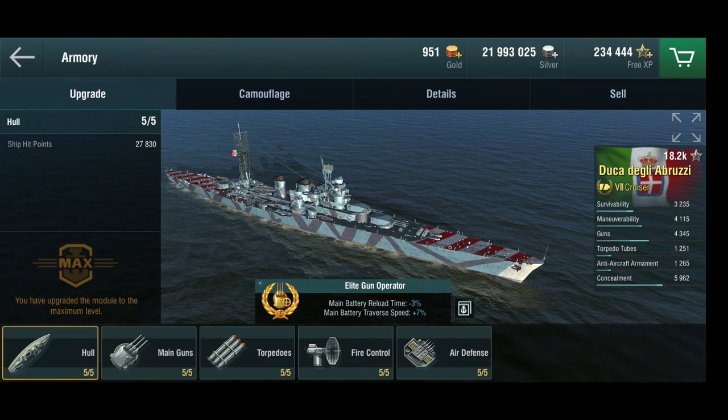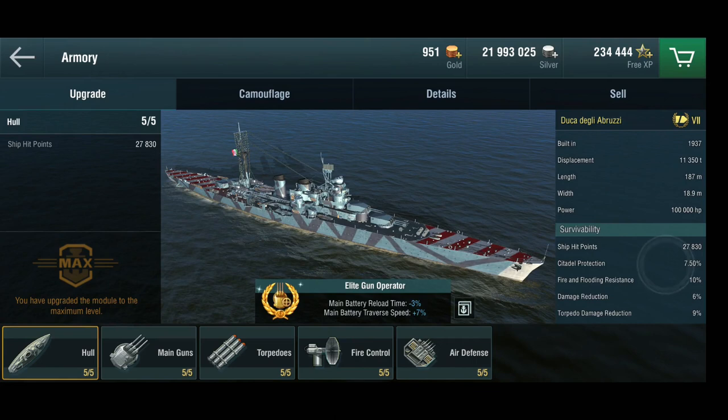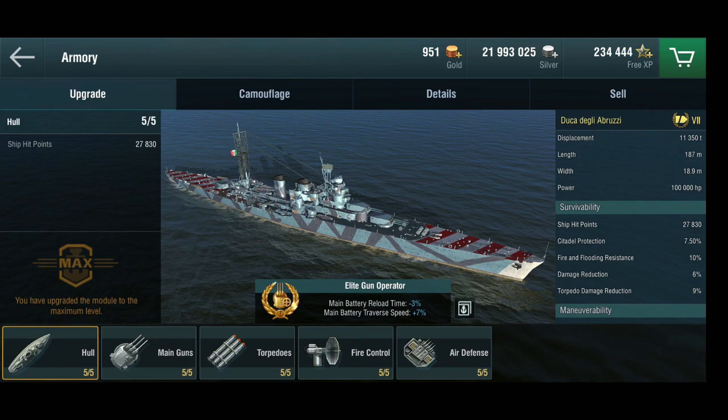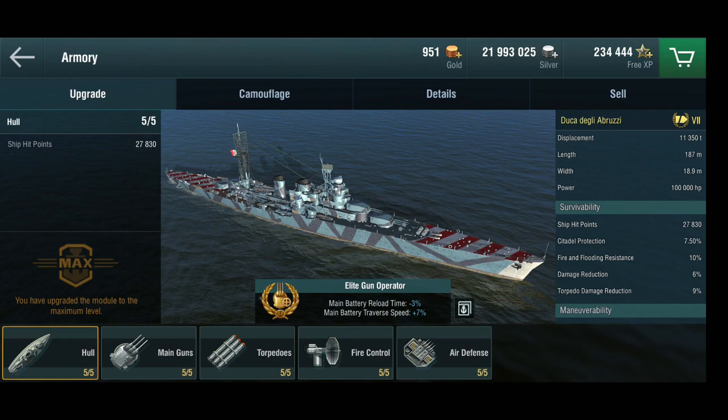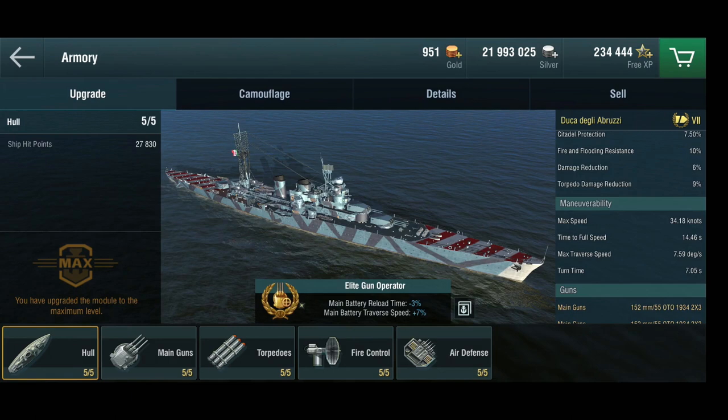So a light cruiser at tier 7. We have almost 28,000 hit points — not a huge amount of health, but then again we're in a light cruiser. She is certainly very lightly armored with a 6% damage reduction. You really can't afford to get shot at in this thing. Giving broadside is a big no-no and you basically have no armor whatsoever.